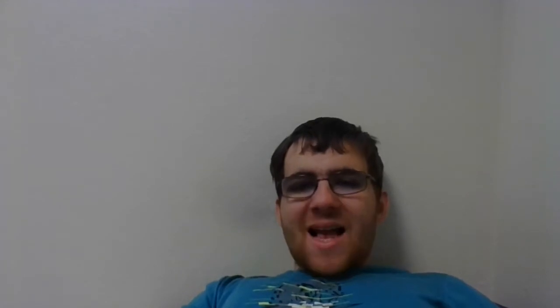Next we have Combine Guildmage, a 2/2 for green and blue printed at uncommon. You can pay one green and tap it so that each creature you control enters the battlefield this turn with an additional +1/+1 counter. Additionally, you can pay one blue and tap it to move a +1/+1 counter from one creature you control onto another. Combined with Sharktocrab, you can move a +1/+1 counter onto it for two mana and tap something down. This moving-parts synergy really helps the deck, and with both being uncommon it's not unfeasible to pull both.